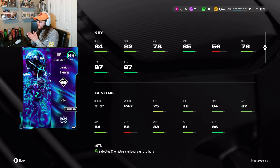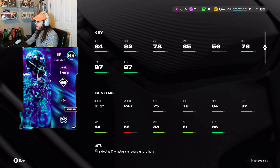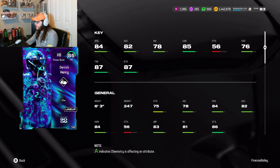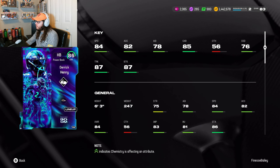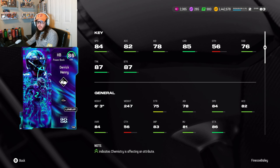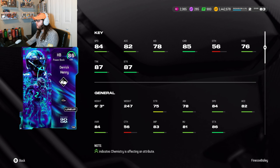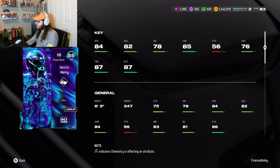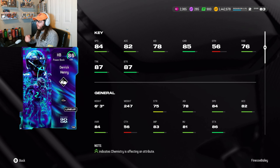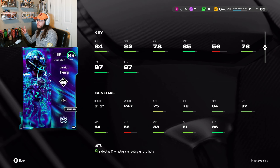Today we got 86 overall LTD Derrick Henry, one of my favorite running backs currently in the league. He's so fun to watch. He has LTD that came out with the Season of Boom promo — 86 overall — and his stats actually look insane. 84 speed, which is a little faster, but he is only 86 overall so we gotta keep in mind this is earlier in the year. 82 acceleration, 78 agility — that is really really bad agility unfortunately. 85 carrying, 56 catching, 76 change of direction, 86 truck, and 87 brake tackle. It makes sense that his truck and brake tackle are the highest because Derrick Henry is known for being a power back — breaking tackles, stiff arms, trucks and all that.